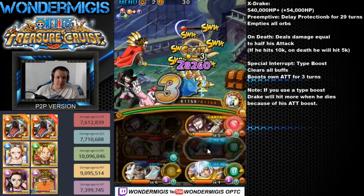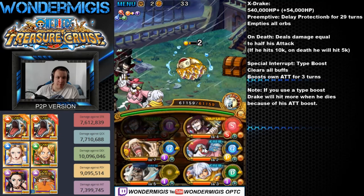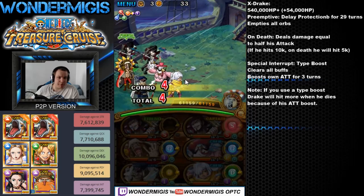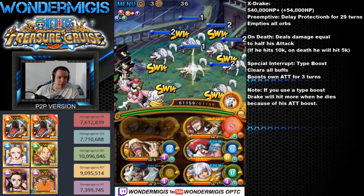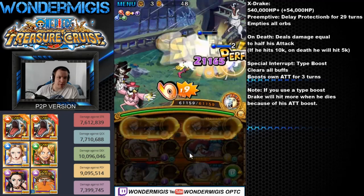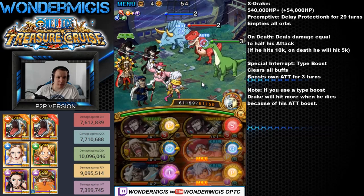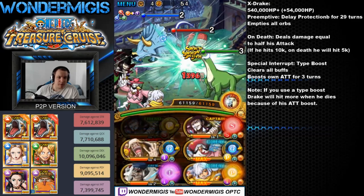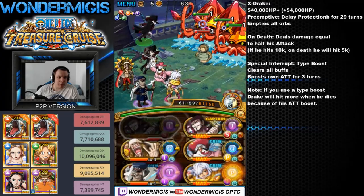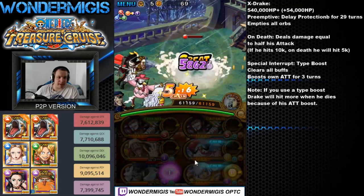When Drake dies, he will inflict damage equal to half of his attack. He also has a special interrupt where, if you use a type boost, he will clear away all buffs and will boost his own attack for three turns. This also affects his on-death damage, so if you have used a type boost and kill Drake, his damage will increase with that attack boost.